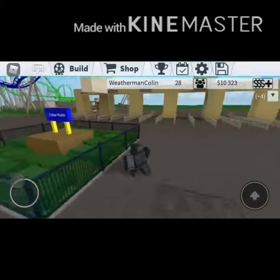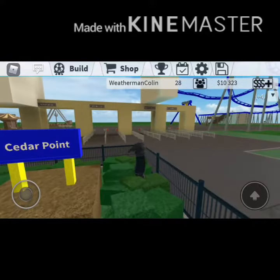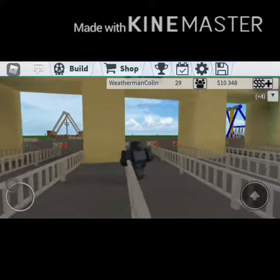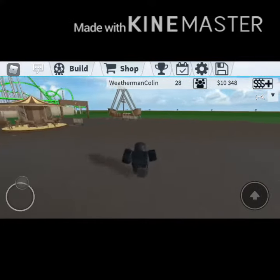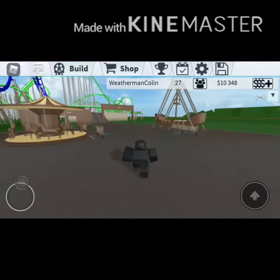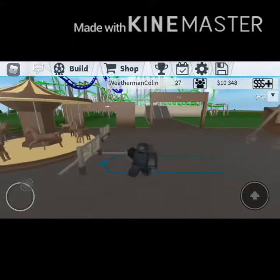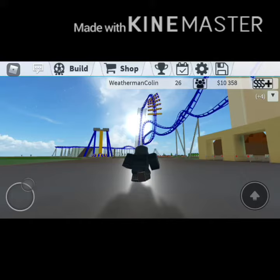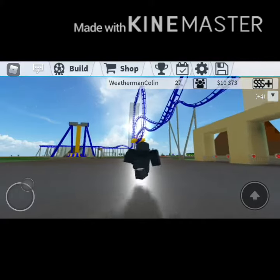As you can see, it's got the classic Roblox Cedar Point entrance. And I got rows of elite members. And there's the entrance to Raptor right there, and Gatekeeper. See the blue green coaster over there? That's Gatekeeper.